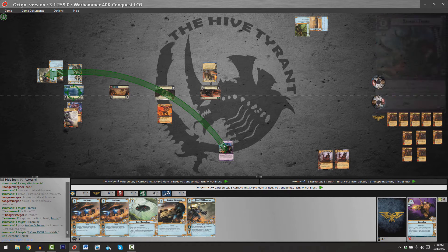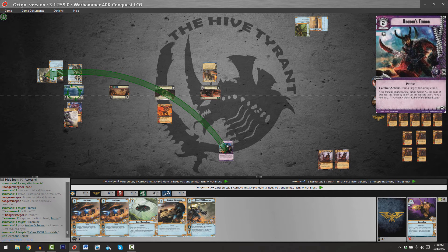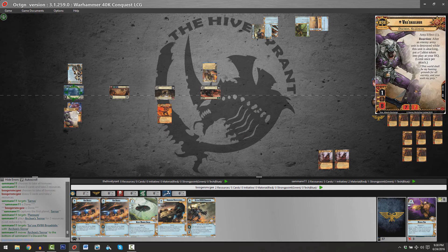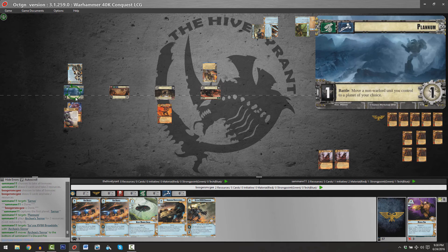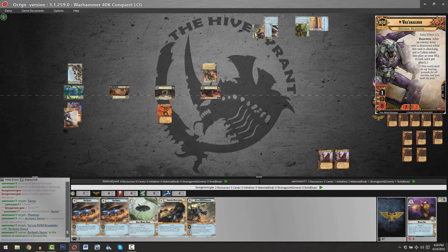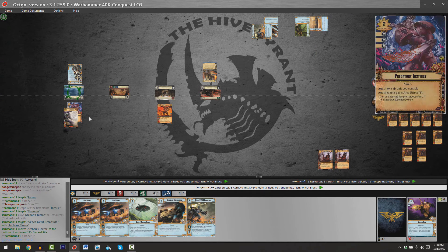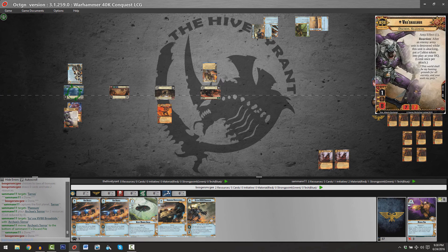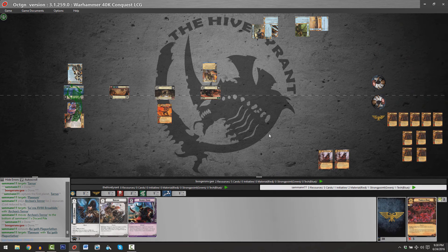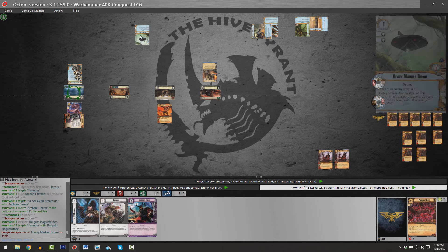What I would have done is attacked with Area Effect, hit the Broadside for two, hit Shadowsun for two, taken a hit from Shadowsun, readied up, then presumably Brian would have stayed at that planet — used Area Effect again for a possible four points of damage on the Sakaya XV-88 — and then used Archon's Terror at the very last possible moment. So it's a bit of a regrettable misplay, I can't help but say.